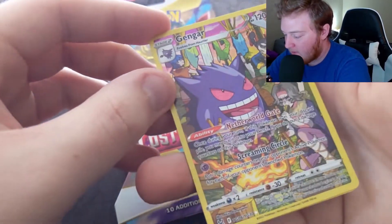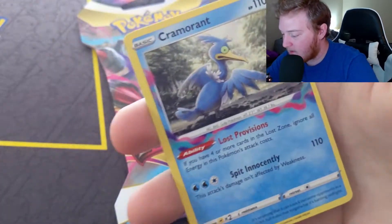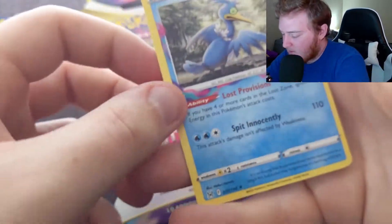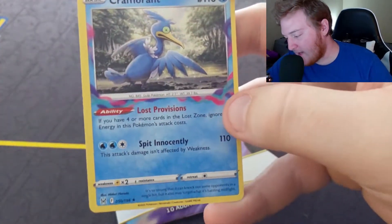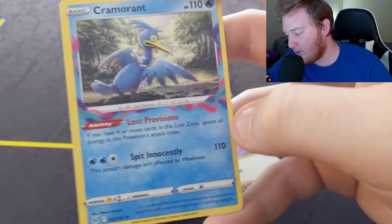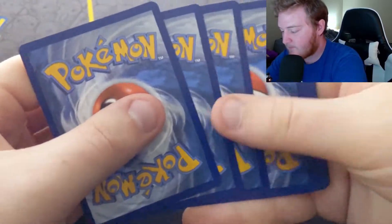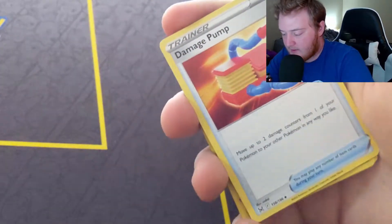This is a sick Gengar card though — his eyes are glowing, kind of like the holo. I don't know if you can see that, but that's cool, nice little attention to detail. I think the smoke around them in the art has to do with the actual Pokémon trading card game — like if you play competitively, it's something to do with that. It doesn't have anything to do with rarity, but it looks nice and adds a nice little touch to the card. There's a code card — on to the last pack.